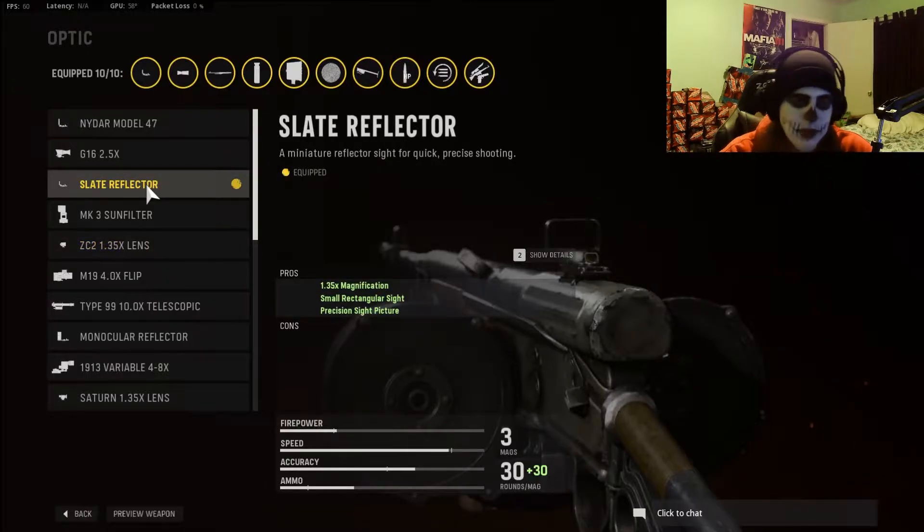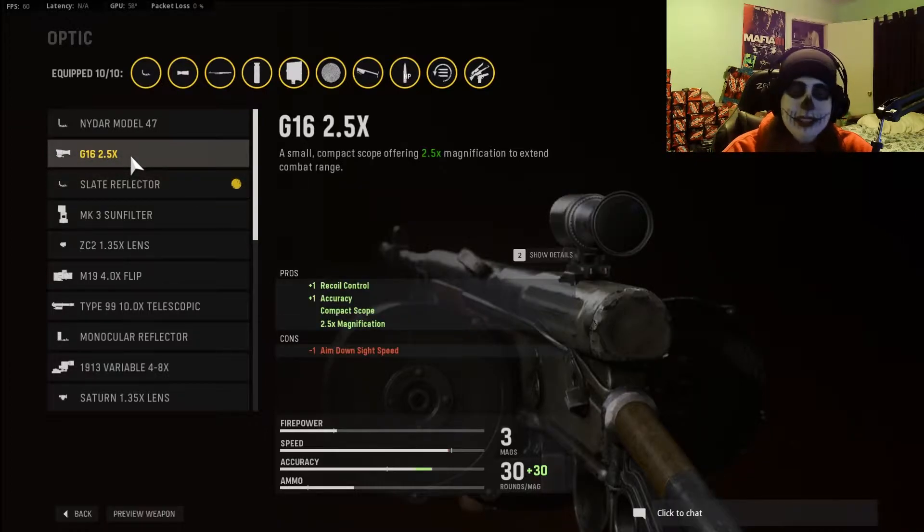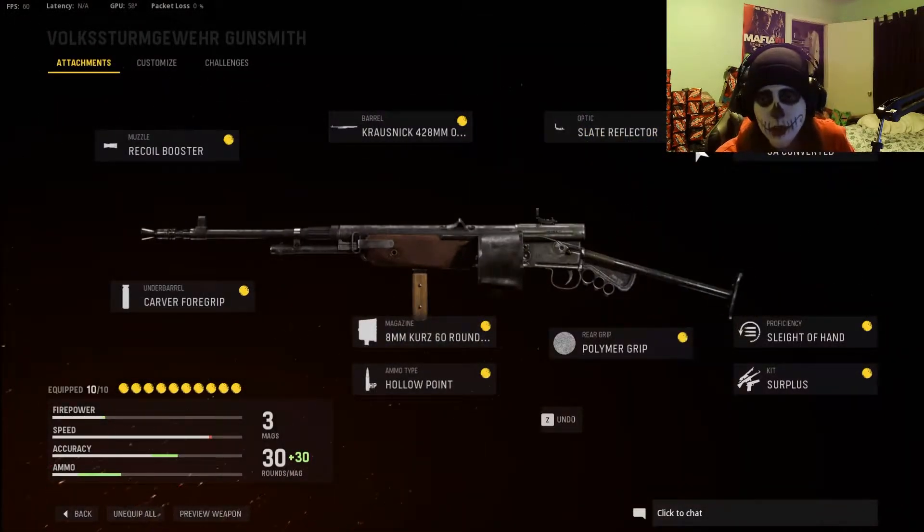For the optic, it's all up to you. Since I've been running Shipment a lot with a lot of close-range things, I went with the Slate Reflector — perfect for me. Inside those close-quarters you could go with the G16 later on for a bit more recoil and accuracy control, but you'll be cutting down on ADS. I imagine it will help with some of those long-range fights, grouping it together, keeping it tighter, making it more of a laser. It's all up to your personal preference.